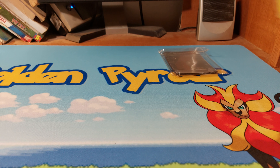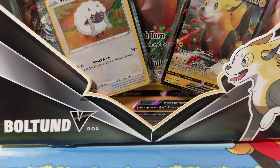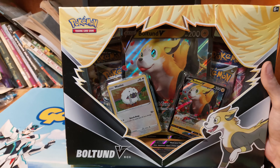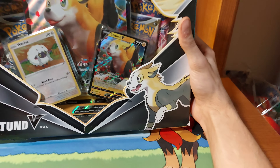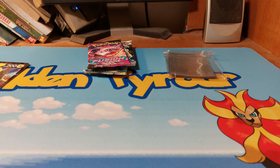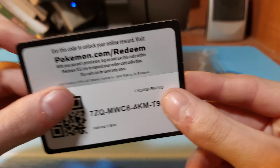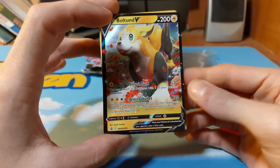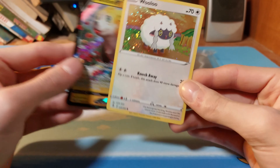Welcome to Brandon's video. Today I'm opening up a Boltund V box. Let me put my camera down and get this open. Okay, I got the box open. Here's the code card — take a look at the card together. The Boltund V and a Wulu.